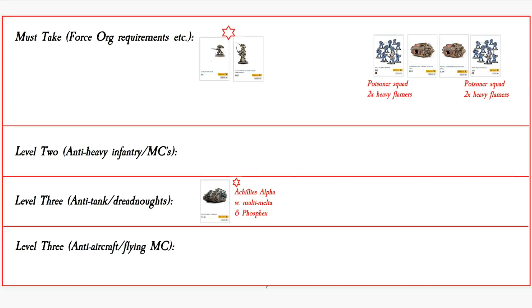Now of course, if we want to take those Phosfex rounds we're going to need to take a Siege Breaker. I'll pick the Praebian Consul model as our Siege Breaker — handy little chap. And because he has the ability to grant Tank Hunters, we're probably going to include some Quad Rapiers as well.